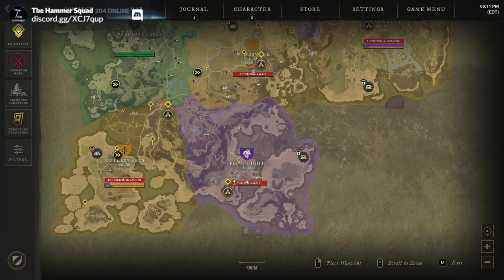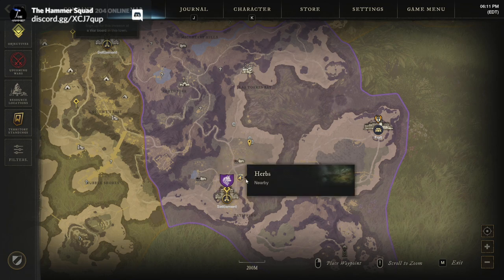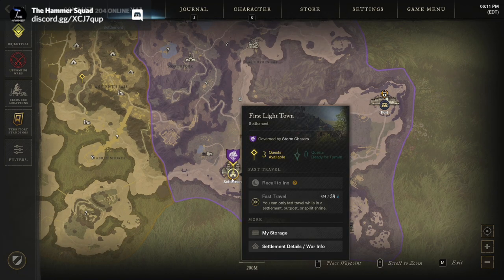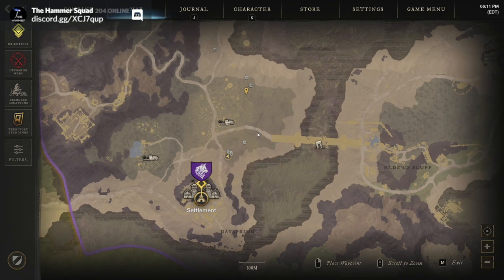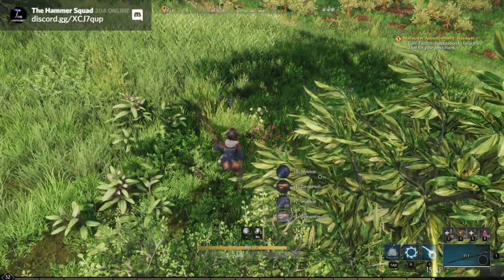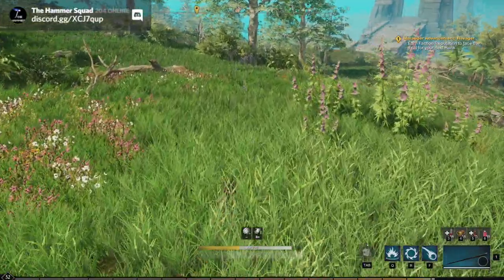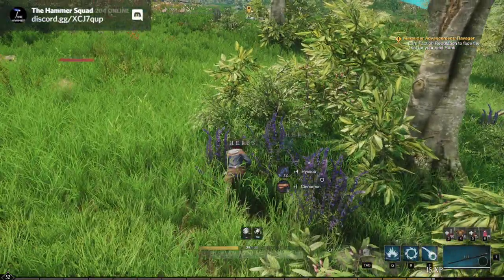We're going to go to three different spots, starting with the one I think is the best overall. This has the highest density of herbs out of the lower areas. It's super close to First Light town — we're right south of the island. It's quite dense with players and seems to regularly spawn corrupted zones, so it can get a little bit crowded. Even so, when I was testing this, this place still came out about one or two hundred hyssop ahead of the next area, which is close to Monarch's Bluff.